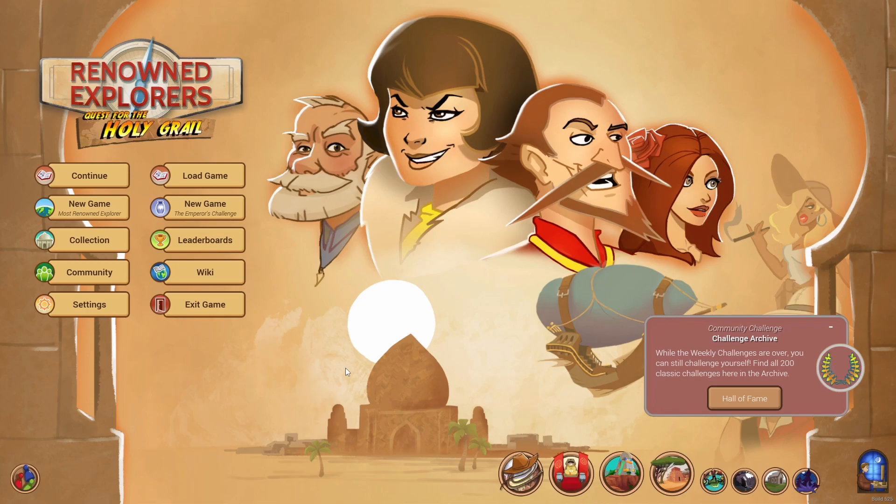Curious Expedition is similar in the Oregon Trail-esque aspect of it, but combat in that game is resolved via dice, whereas in this game combat is resolved via actions — it's more closer to a Fire Emblem-style game. This game is more of a spreadsheet-style game, which is why I prefer it. You're going to take your team and build them in order to succeed in checks using their skills and stats, which will give you rewards, which you then build them further to succeed further in checks.